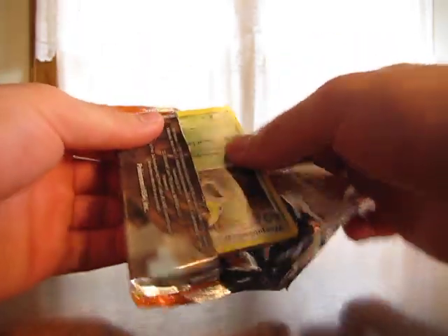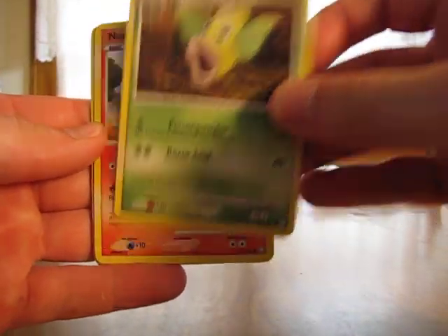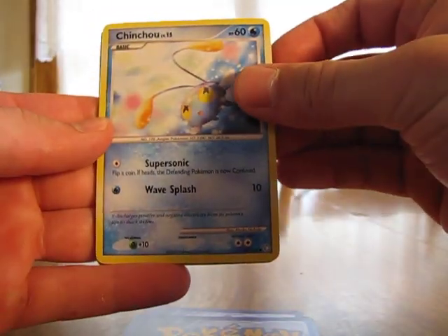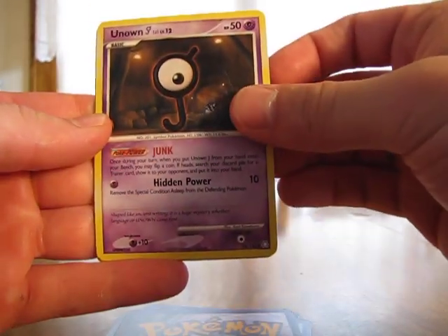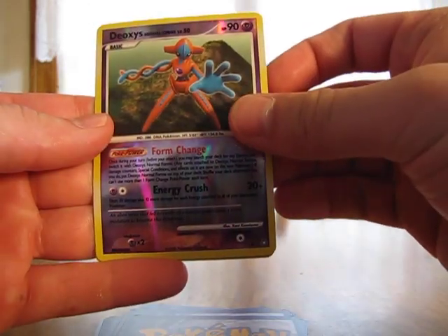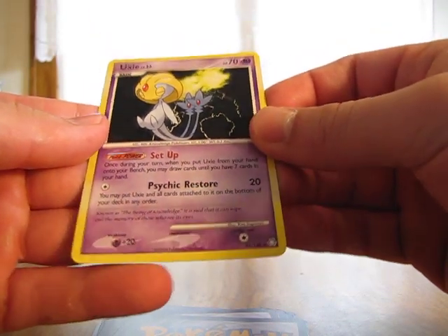On to my last pack, which is Legends Awakened. We have Weepinbell, Natu, Gulpin, Chincho, Riolu, Energy Pickup Trainer, Unknown J, Dragonair, Deoxys Normal Form Reverse — which is a rare — and Luxio. Not bad.